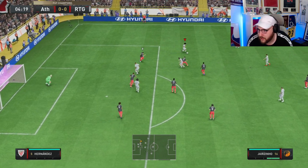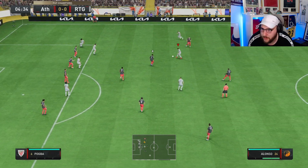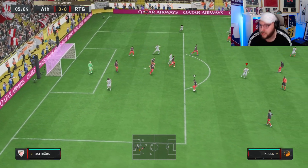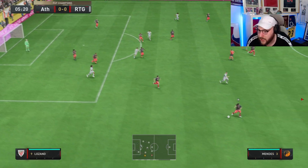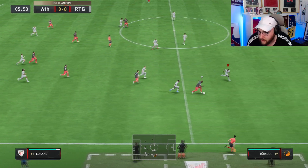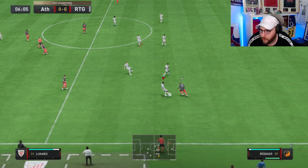A poor shot from us but we do pick up the rebound, reset the attack, and give Zambrotta the overlap into that space. First time cross — it's a good cross. Can't quite get on the end of it, but you can see there how we're going to be playing him in attacking terms, as our opponent has now decided to go down the left-hand side.